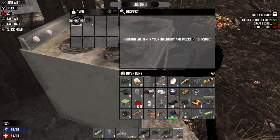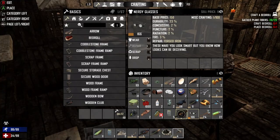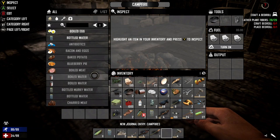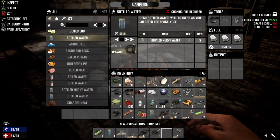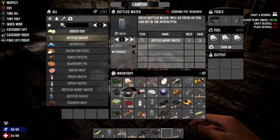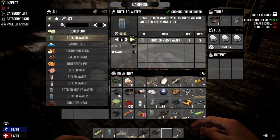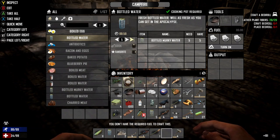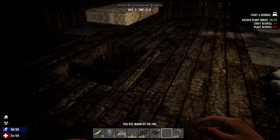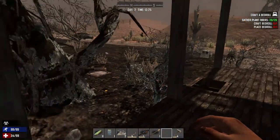Cooking pot — this is huge. With the cooking pot, it lets you boil water. As soon as you make the campfire, place it down and use it. You're going to be confused because it says you can't make bottled water — that's why the cooking pot is so important. Put it in, and boom, you can do it. You need fuel, so put your fuel in and then cook. You don't have to stand near it, so feel free to keep scavenging while it's cooking.